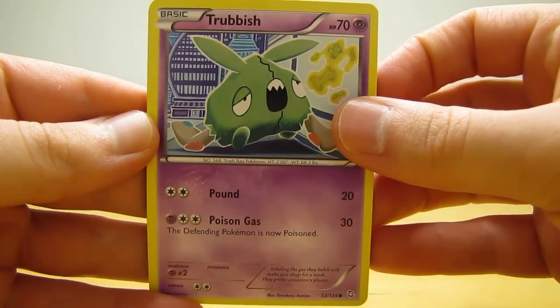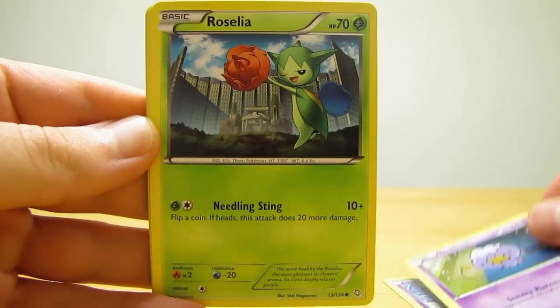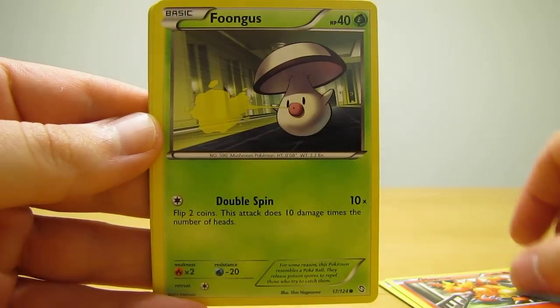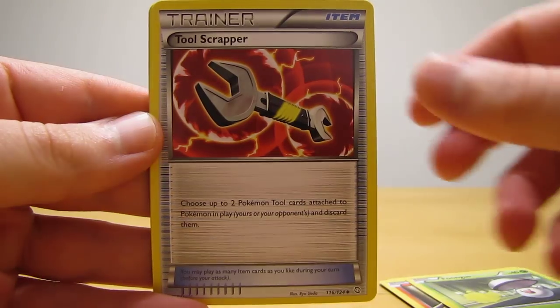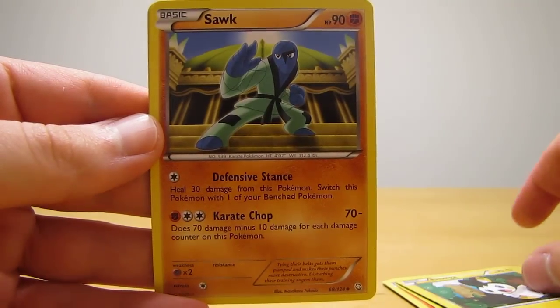Okay, so this pack starts off with Trubbish, Drifloon, Roselia, Magmar, Fungus, Tool Scrapper, Emulga, Sock.